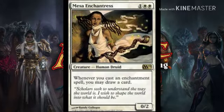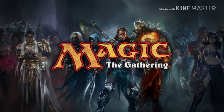Next we got four Mesa Enchantress — a 0/2 for one and two white. Whenever you cast an enchantment spell, you get to draw a card. This is great because it doesn't matter if it enters the battlefield; it's a cast trigger, so you get to draw a card whether the spell resolves or not.